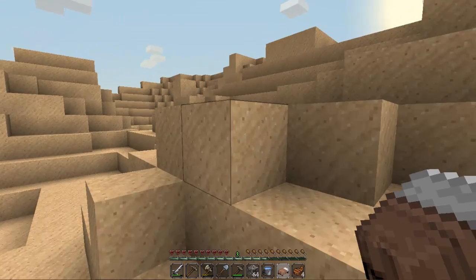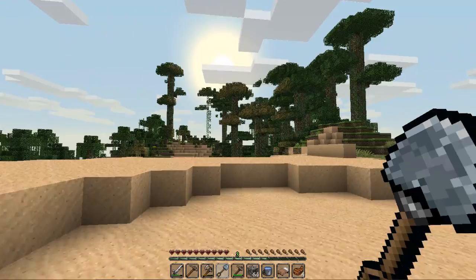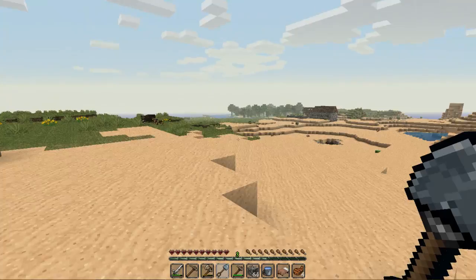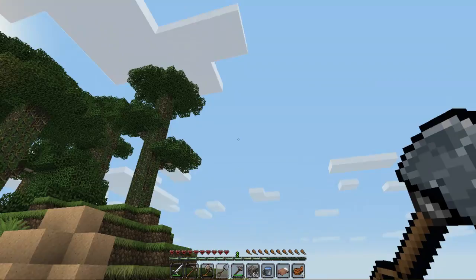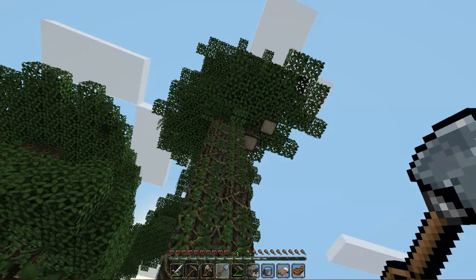I don't believe jungles are actually too difficult to find — and speaking of jungle, here we go! Sweet, this is going to be our little house from now on. We have the villages over there, we've got sand over here, I saw some caves around. I'm actually going to pick a tree — I think I want that one so I can be right near everything, on the edge of everything.